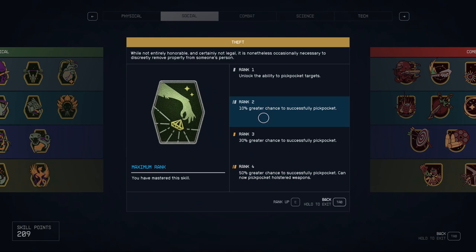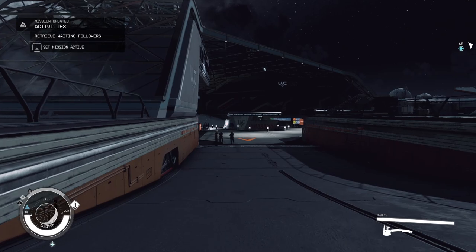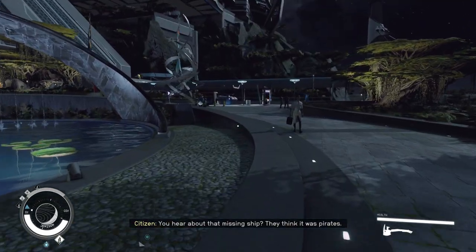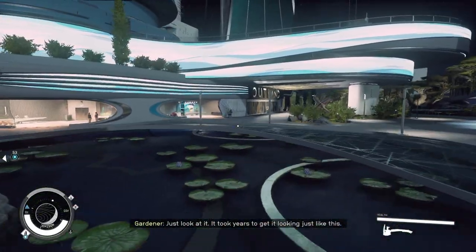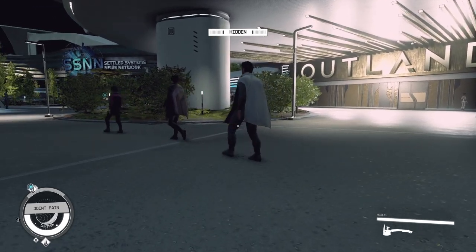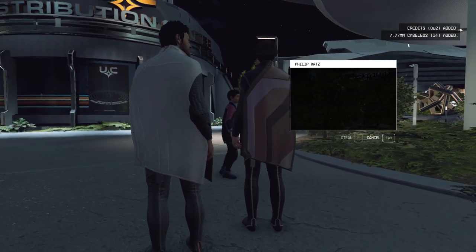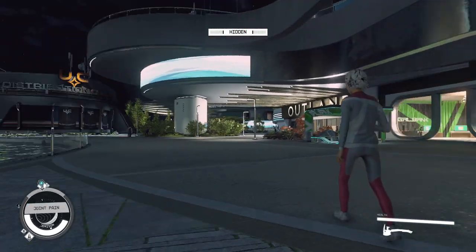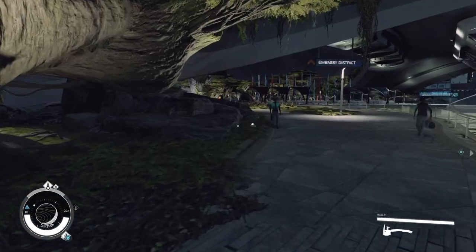For theft, you want to steal goods. I recommend going to the main planet's commercial district at night — wait or sleep until nighttime. At night there are far fewer people. Find some lonely NPCs, sneak up behind them, and start pickpocketing. During the day it's nearly impossible, but at night while hidden, you can steal from citizens very fast and easily.